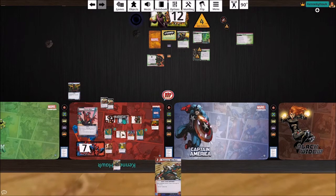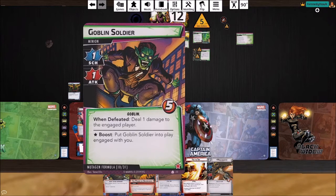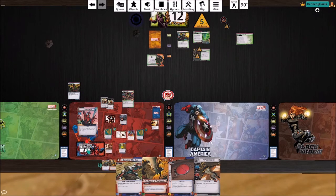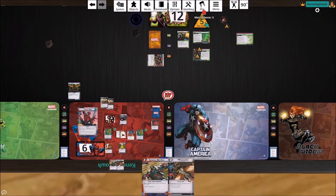Readying up — Spider-Girl is dead, Black Cat now has one damage on her. Drawing four cards. He gets a threat, he is stunned — thank goodness — and we get another Goblin Soldier. We'll put a Spider Tracer on him first, then he attacks us for one. That lets us remove three threat, and we take one from the when-defeated trigger.